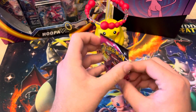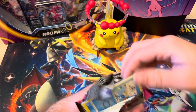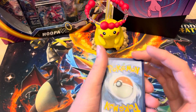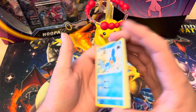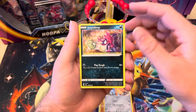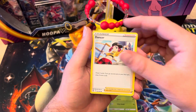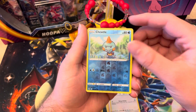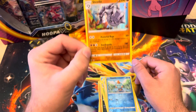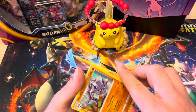Okay, last pack of Fusion Strike for the video. There's the code card. We got Mudkip, Sandshrew, Cufant, Impidimp, Snom, water energy, Sinistea, Hawlucha. Chewtle is our reverse and our rare is another Steelix. Is this going to be my only card from this set? Only allowed to pull Steelix — because this is my third holo Steelix from this set. No other rares exist, only holo Steelix.